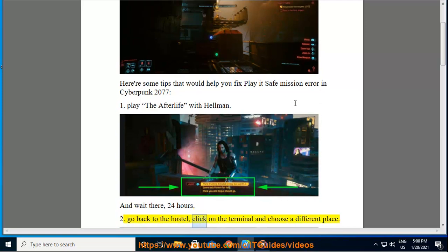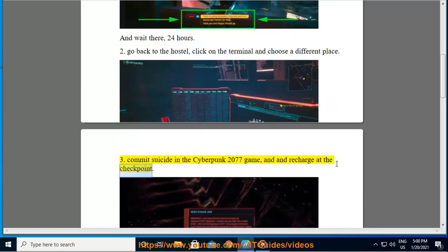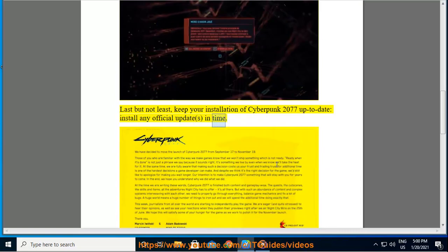Tip 2: Go back to the hostel, click on the terminal, and choose a different place. Tip 3: Commit suicide in the Cyberpunk 2077 game and recharge at the checkpoint. Last but not least, Tip 4: Keep your installation of Cyberpunk 2077 up to date and install any official updates in time.